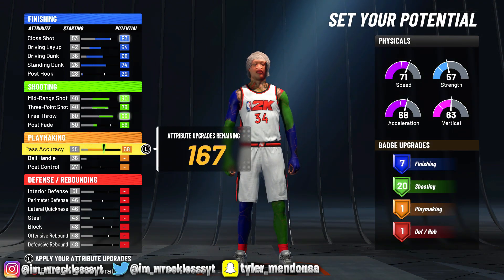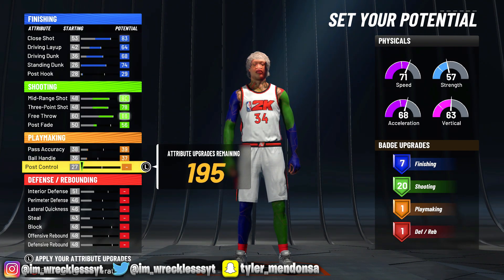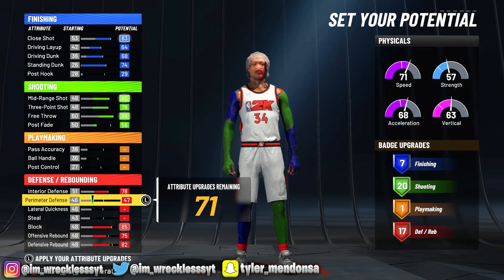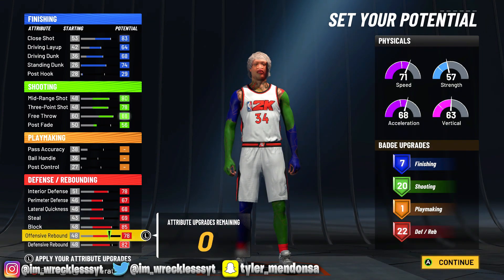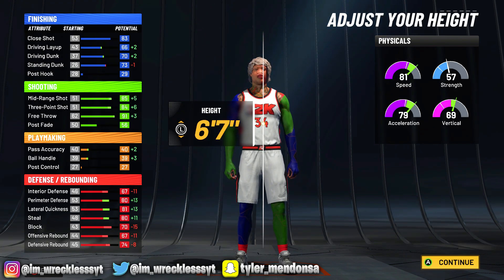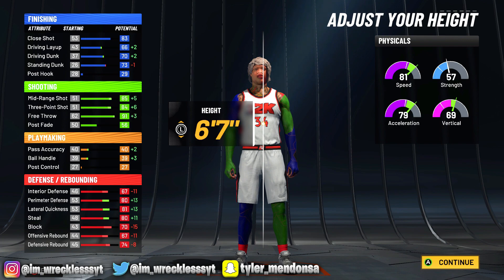To get an extra badge, don't put too much into playmaking. For defense we're going with 82, 75 rebound. Look at our rebound, look at our block, look at our defense. 21 defense, 7 shooting, 7 finishing, 20 shooting, 1 playmaking and I still have upgrades. Extra defensive badge there we go. This build is probably top three of all time this year — look at the defense. He's 6'7 and speed goes up to 81.